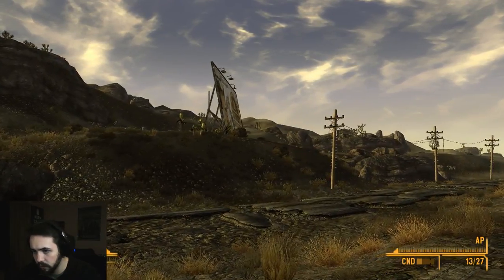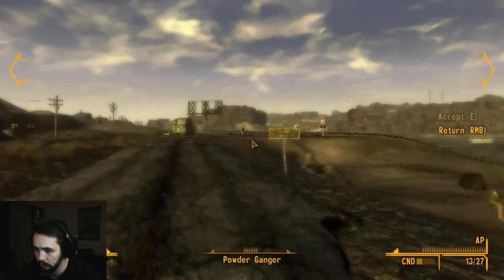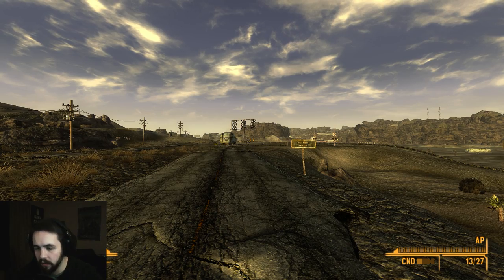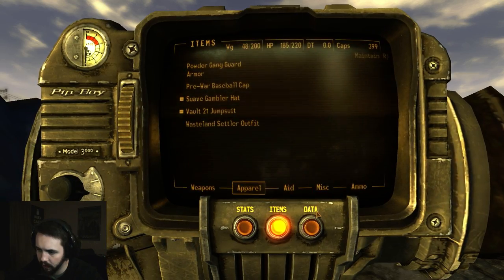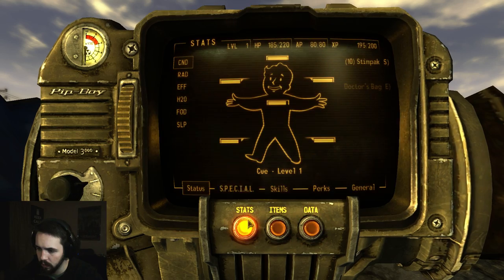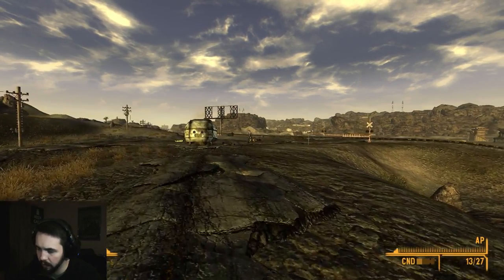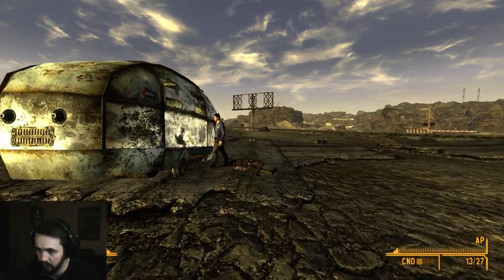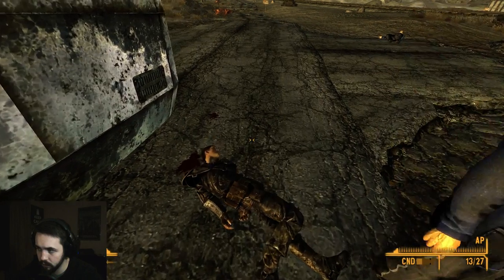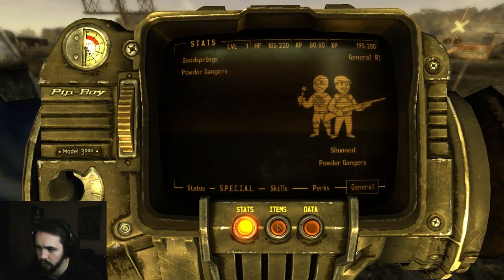What's that over there? Looks like we have a Powder Ganger. I'm gonna do a test — see if he's going to be hostile. When it comes to factions, I'm shunned. Does that mean I'm an enemy? Never gets old when something blows up. Thanks — I'm gonna take his armor. We got some other armor out of that.